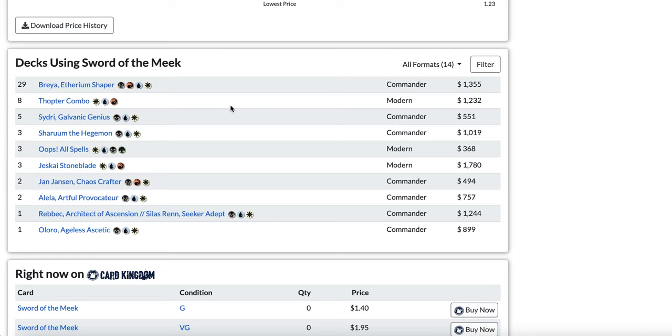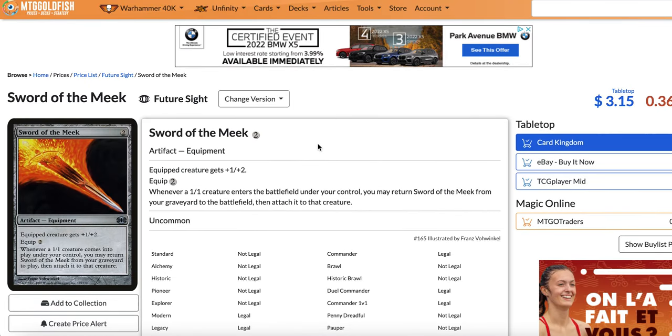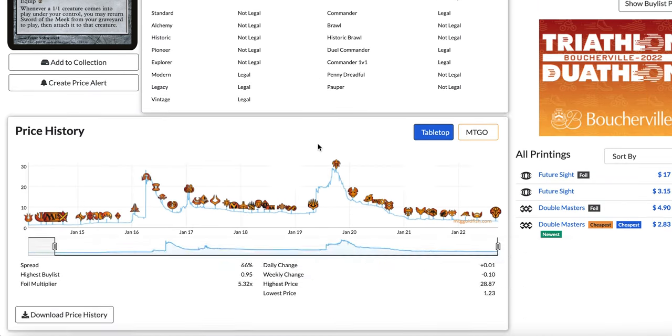The card has just been tanking in value ever since and hasn't gone up even once. Sword of the Meek is no longer played in Modern — there are some fringe Thopter combo decks, but without Mox Opal it's really hard. You could play it in Oops All Spells or Jeskai Stoneblade, I guess, but this is not a Modern card anymore. It's a Commander card.